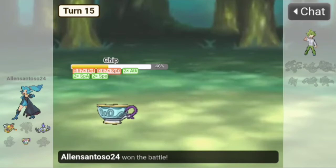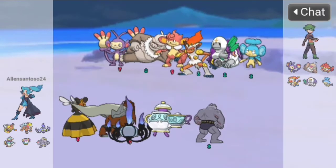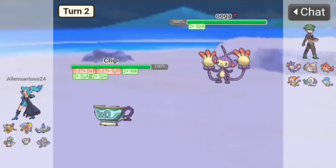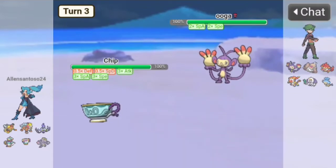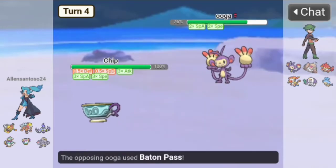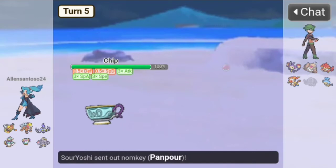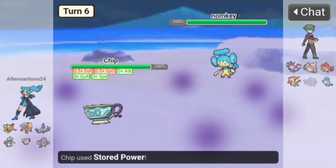Third battle — opponent has a monkey theme team. Let's go with Chip, no Fake Out for you. Shell Smash, they use Nasty Plot. Shell Smash again, they use Agility. Let's Stored Power — 260 power! They Substitute so Stored Power again. Baton Pass into Oranguru — Stored Power at 77 base power takes out that monkey!